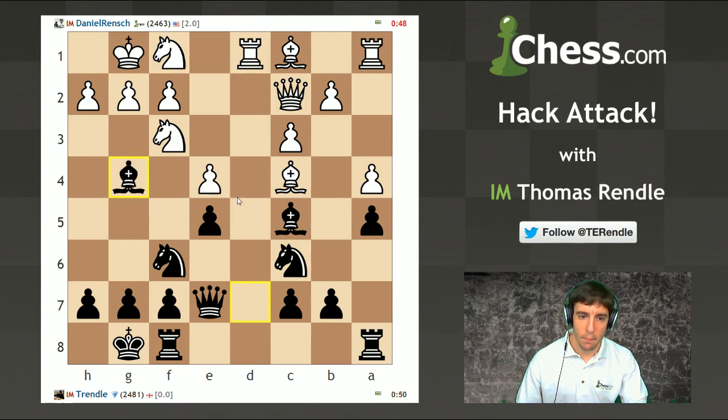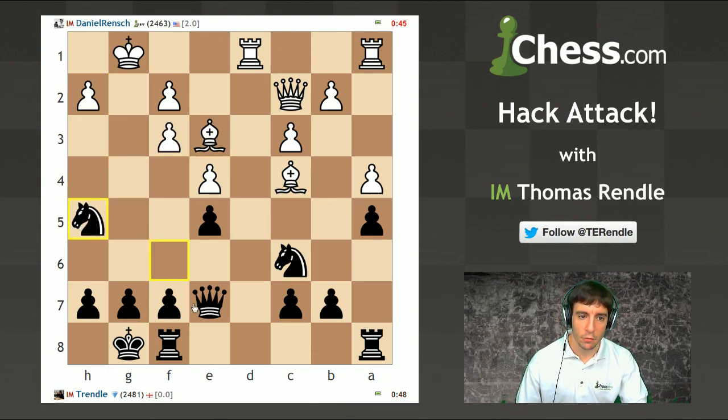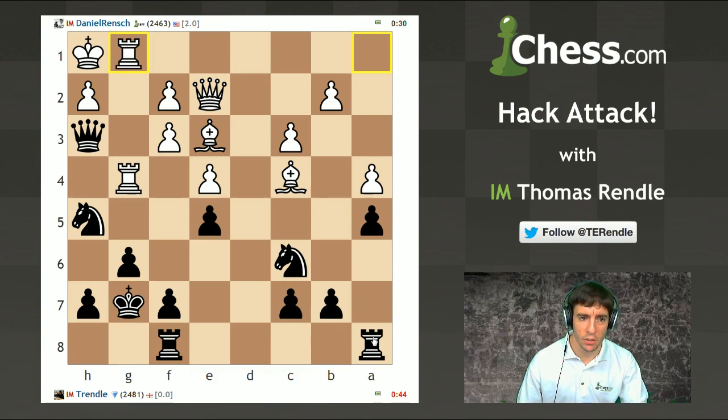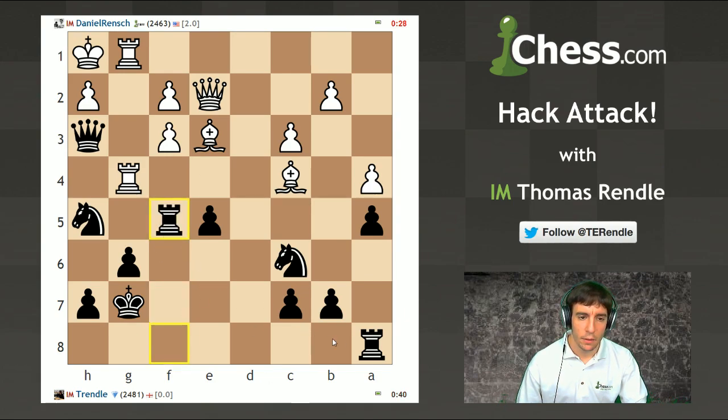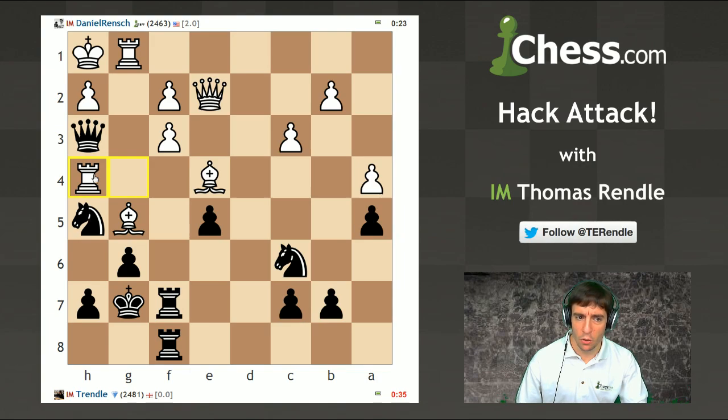I'm going to go ahead and pin that knight, then have off on f3, and then knight h5. I'm going to try and swing a few pieces over towards the king side. He's going to go Qe2 and cover things here, I think. Maybe I should go Kg7 and cover things up a little bit. He's found Qe2 but that cost him precious time on the clock. If I can keep playing sensibly here, I might be able to score my first point against Danny.